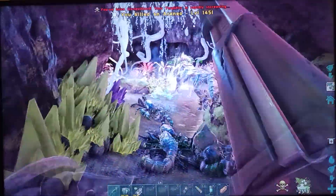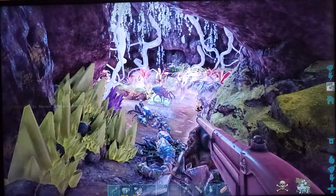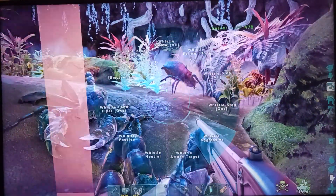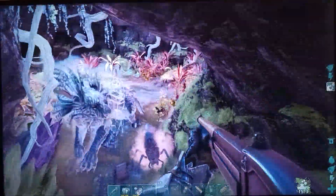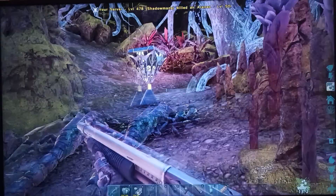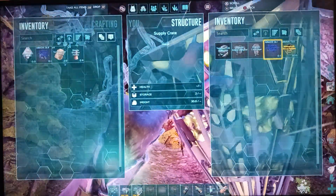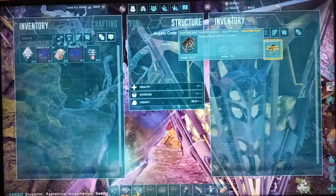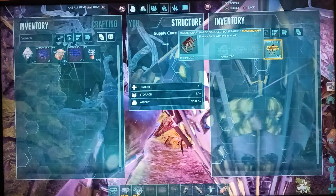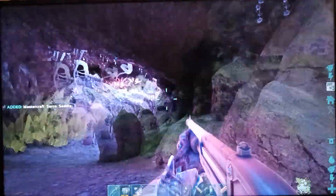Just running out of bullets, so I'm not going to whistle. There we go — let's see what this is. Blueprint for a megatherium saddle and a mastercraft sarco saddle. I think that's telling us to tame some Sarkos — I think that's like a hint.